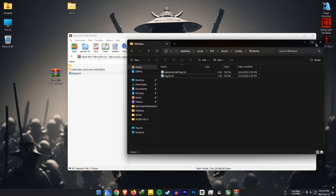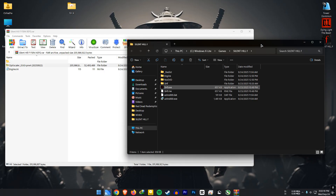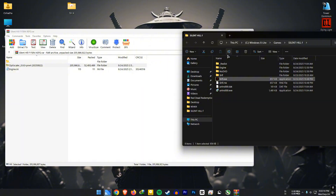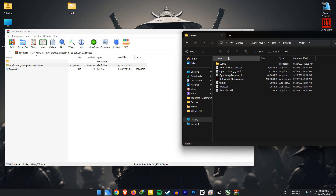Next we are going to install OptiScaler. For that, go to your Silent Hill F folder, then go to SHF, Binaries, and Win64. Extract the OptiScaler files here.